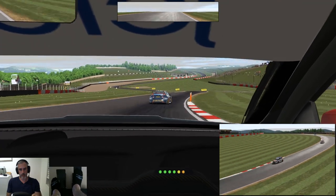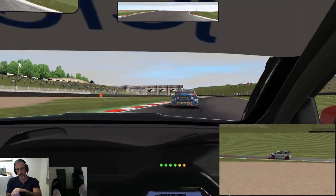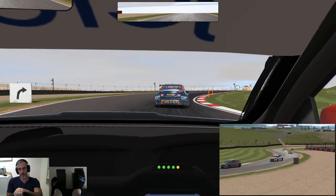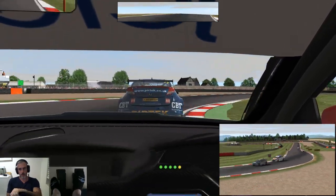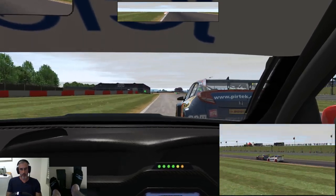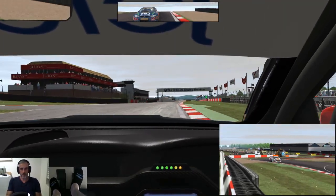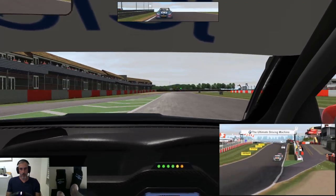Okay, we might actually be able to squeeze past this guy this lap, maybe towards the end — hit him at the chicane. Let's see how we go here. That was actually pretty clean, it was a bit of a dive bomb but... okay, we're past the Honda. Let's see if we can hold it. One lap to go, here we go.